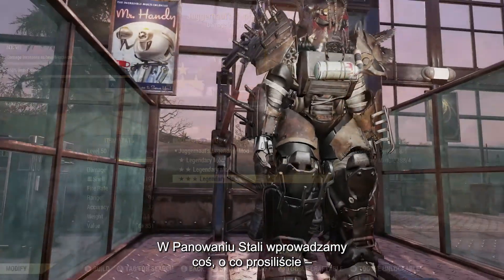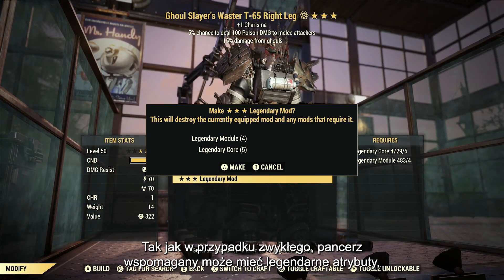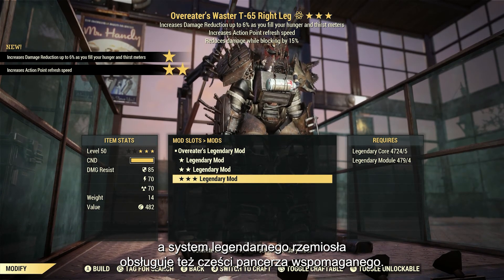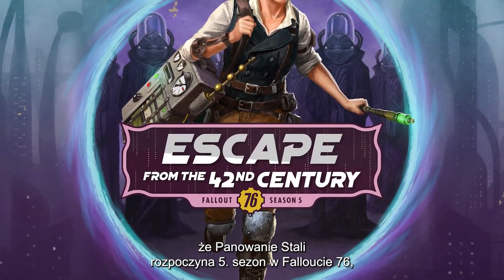Steel Rain has also introduced legendary power armor — something players have been asking for. Just like with regular armor, power armor can now have legendary attributes, and the new legendary crafting system can be utilized with power armor pieces as well. It is also important to mention that Steel Rain marked the beginning of Season 5 in Fallout 76.